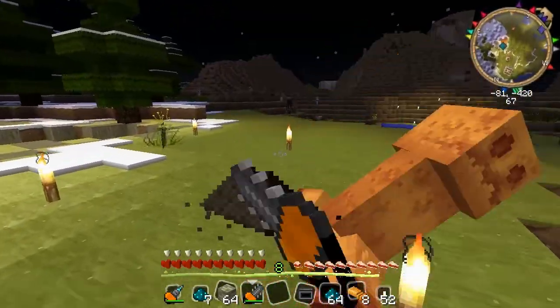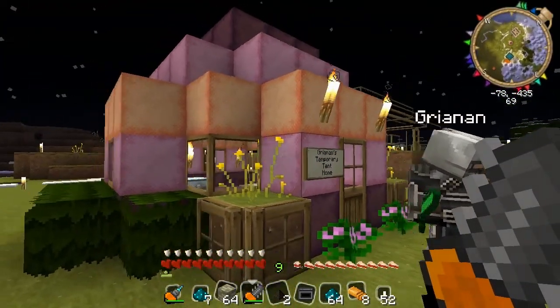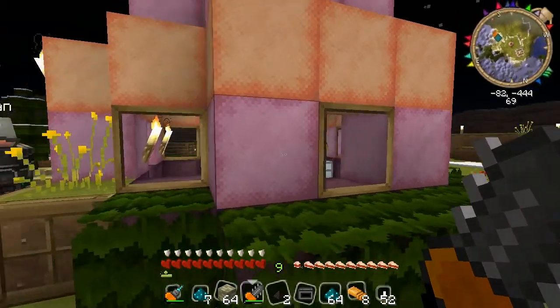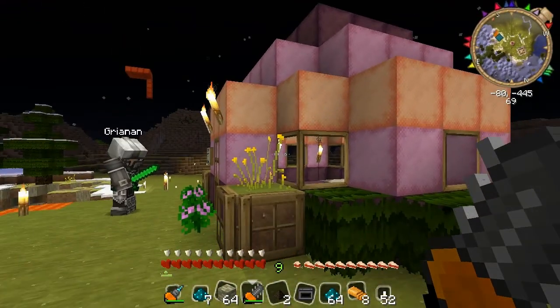If you thought the pink pavilion wasn't pink enough, it's my temporary tent home. For the viewers, when I first got on the server, I couldn't put anything down or mine out anything down there where Mead lives because it was protected. So I made my little temporary home and was planning on taking it down, but I've grown a little fond of it, so it stays.